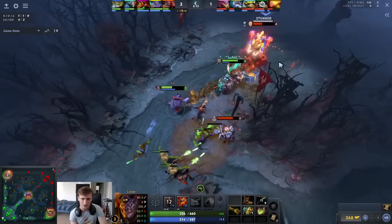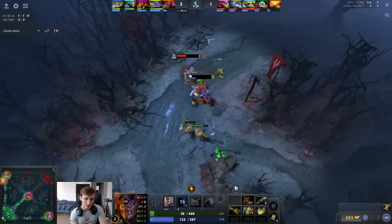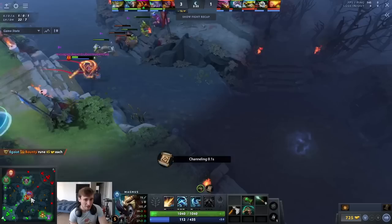He eventually finds a stun onto Lina, which is going to set up the Skewer. He hexes onto the Clock to prevent the cogs and continues to auto attack. He does a great job of moving in between auto attacks — hit, move, hit, move — allowing him to stay in position and get more attacks off on Lina. He then pops his Fairy Fire at the perfect time, giving him just enough health to survive, and they almost find the Clock kill as well. Beautiful engagement.